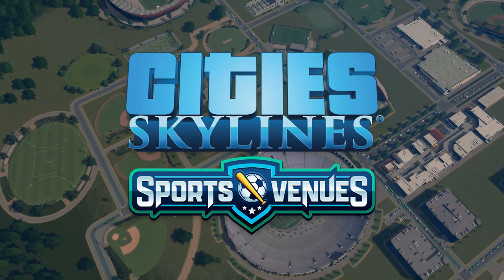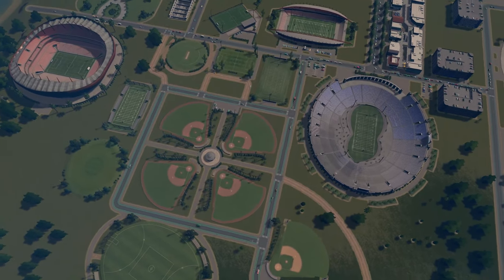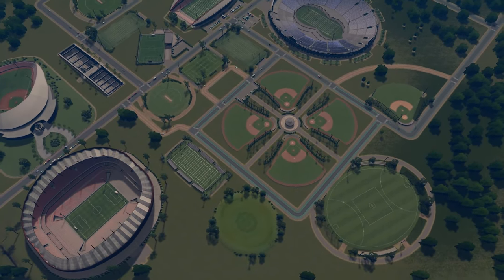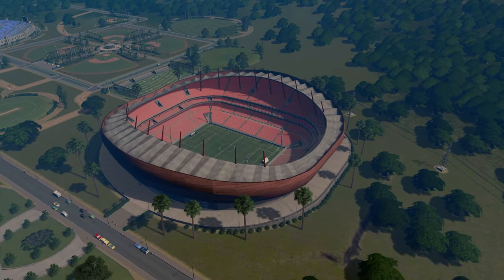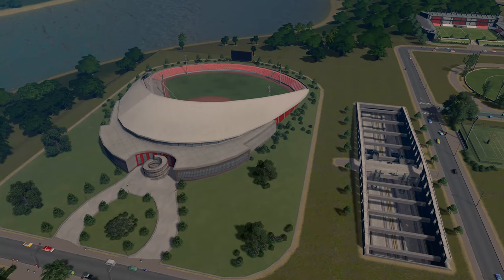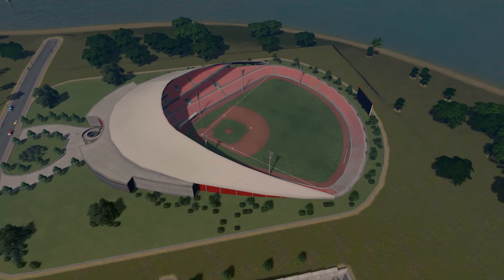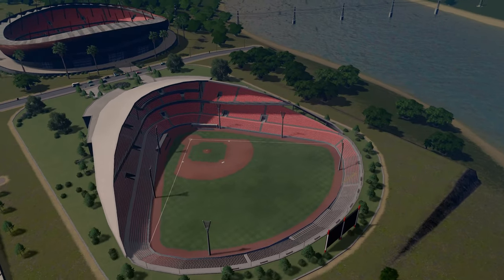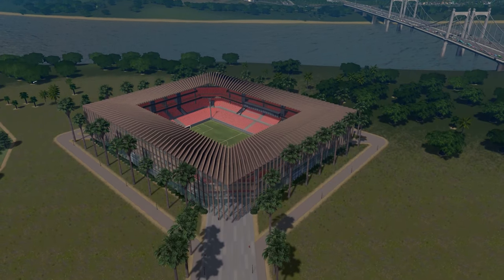Moving on to Sports Venues by Bad Peanut. Here we get a massive 12 new unique stadiums, 10 new parks, a metro station, and four new props. In all honesty my review of this pack is pretty short: this is a must buy. The stadiums are all freaking awesome — there is not one of them that I do not like. Although in some ways it could have been nice to see more variety in the sports, as we're limited to football, American football, and baseball for the big stadiums.